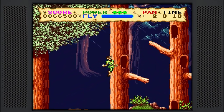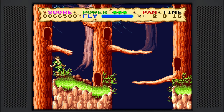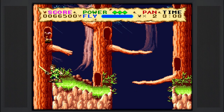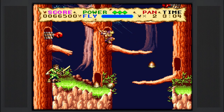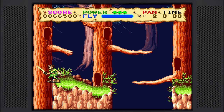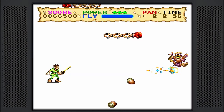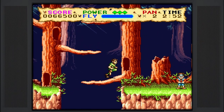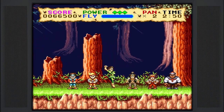Pretty easy boss, especially if you have the golden sword upgrade. The name of the game here is sticking on the left side of the screen, so the acorns and the boxing glove mechanisms can't hit you at all. It's pretty great. This boss just takes three hits and he's dead. There you can see a perfect example of the golden sword upgrade projectile getting it done quick for us. And that's level two.